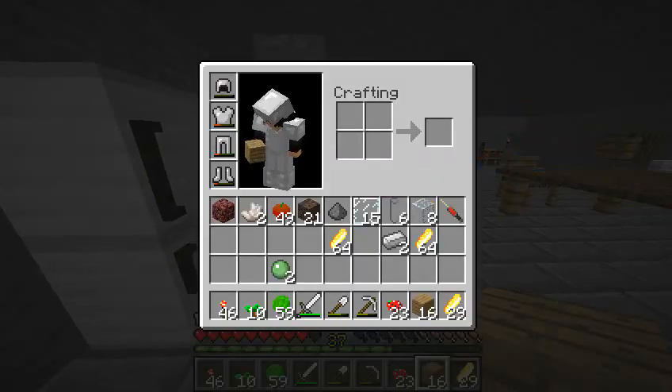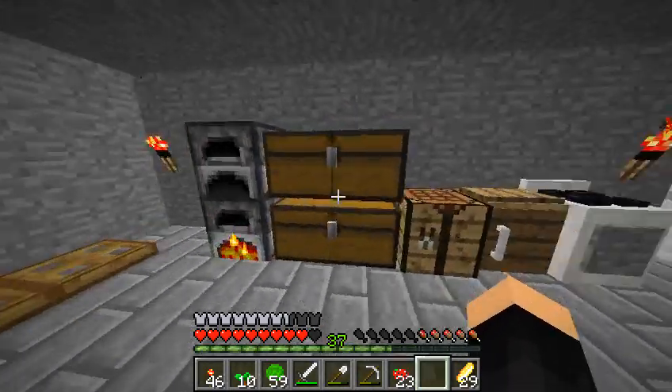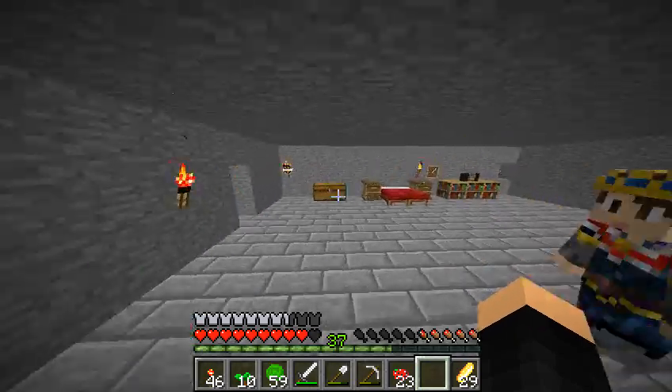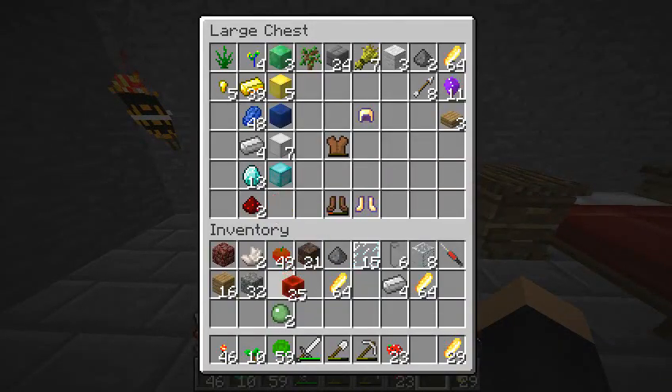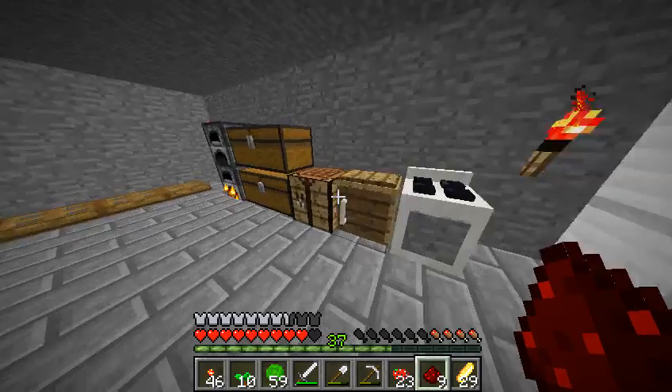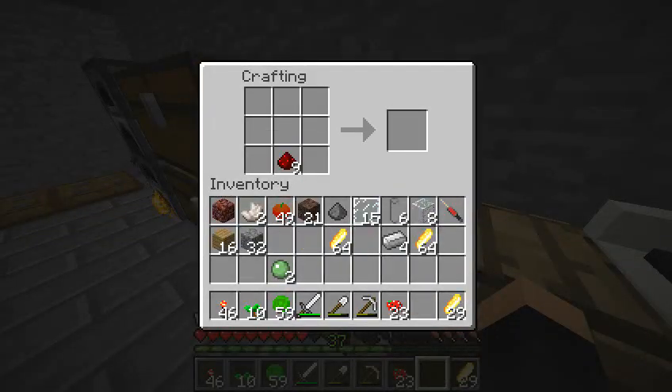Stop your quackin', ducky. Get 32 of these. How much iron is it? One? Okay. Well, we need three — no wait, we need four. Getting clone craft set up. That's what we're going to be doing. Setting up clone craft.